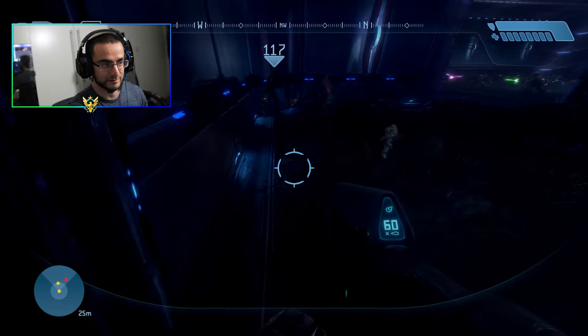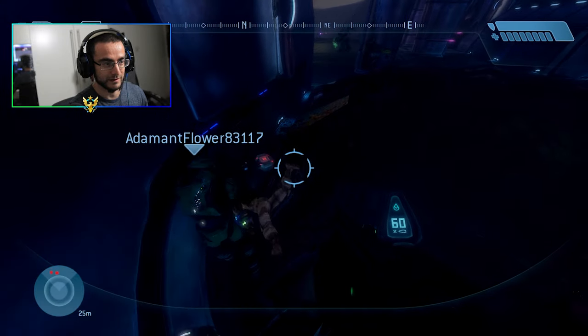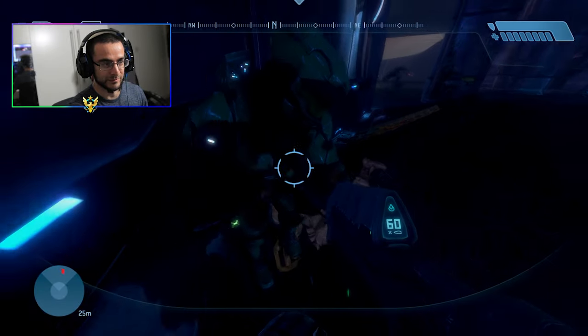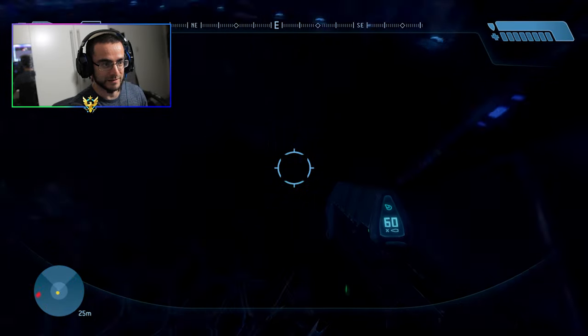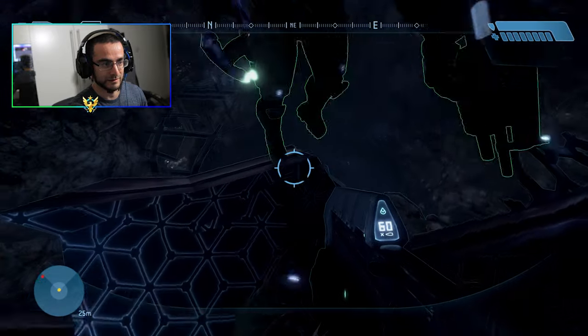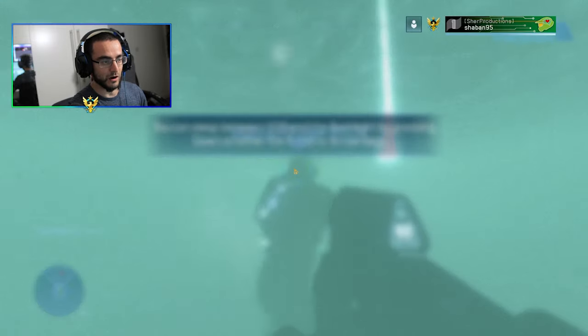Do you want to jump down? Oh no, they blocked that. I'm trying to reach for the health pack. The armor looks so amazing in this. Let's go — make sure you press 4 for the visor.